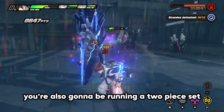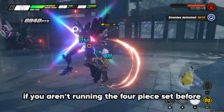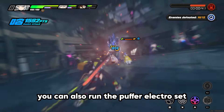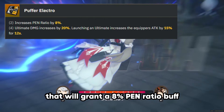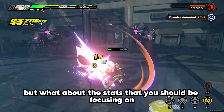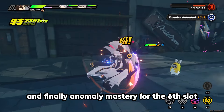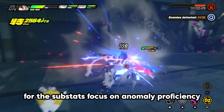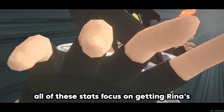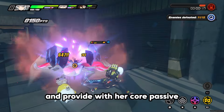Alongside the 4-piece set, run a 2-piece set. If you're not running 4-piece Freedom Blues, you can run 2-piece Freedom Blues for 30 anomaly proficiency, which is very nice on Rina. You can also run 2-piece Puffer Electro for an 8% Pen Ratio buff, but the 2-piece Freedom Blues set is a lot better. For main stats, target Anomaly Proficiency in slot 4, Pen Ratio in slot 5, and Anomaly Mastery in slot 6. For substats, focus on Anomaly Proficiency, then Attack Percentage, then Pen Flat, and finally Flat Attack or Energy Regen.